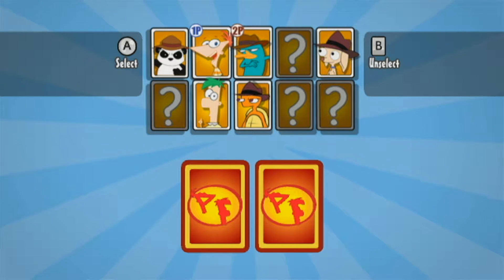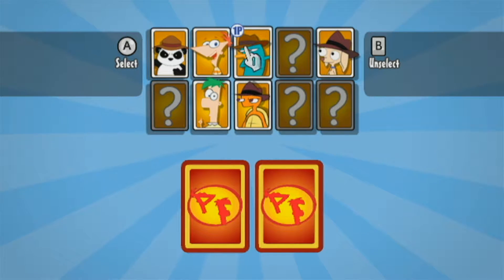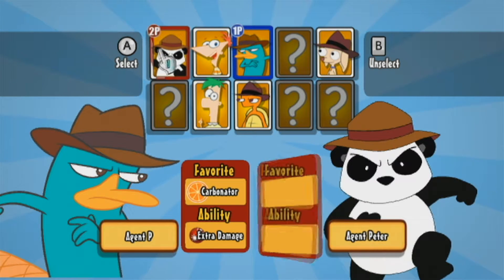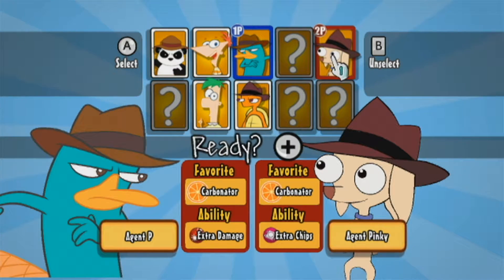Hello and welcome back to Finney's Info. Last episode we explored the gnome village and helped free the dimension from the wrath of the gnomes. Today we'll be facing off against another boss battle. I recommend you play as Perry the Platypus or Pinky the Chihuahua, because both of them have the Carbonator as their favorite weapon, and the Carbonator is the most effective weapon at taking down this next boss. So we're going to get some classic Agent P and Agent Pinky action for this level.